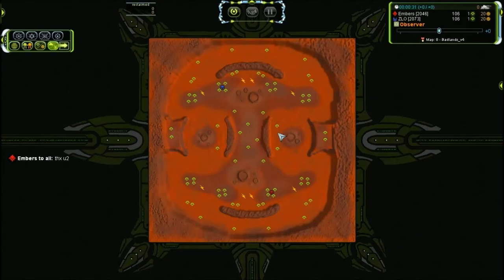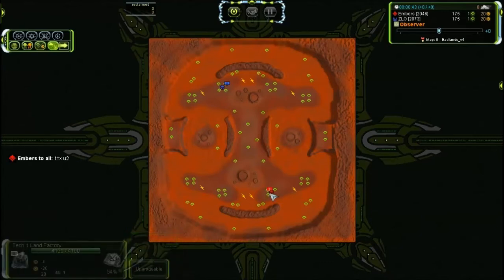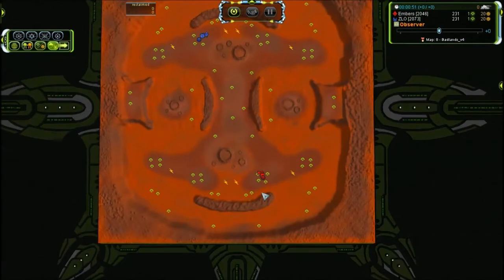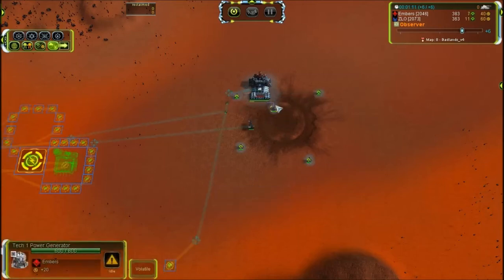Hello and welcome. Today we have a 1v1 with Embers and Slow — Embers going UEF and Slow going Seraphim. This was sent by TA, and he told me to watch out for the first bomber. Let's see if the first bomber will be a UEF bomber or Seraphim, so let's pick up the build: Power Gen 3, Maxes, Hydro, Air Factory and then spam.